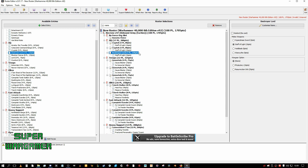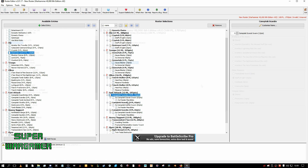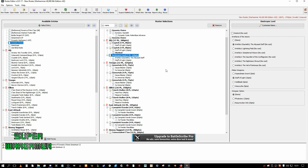What I'm going to do is put this Destroyer Lord in a Sautekh Outrider Detachment. He'll have the Sautekh Dynasty keyword, and so will these Scarabs. What I would do is give the Destroyer Lord the Abyssal Staff. I'll run him up with the Scarabs, do Mortal Wounds, and every turn shoot with the Staff that can do Mortal Wounds — and the Staff itself doesn't cost Command Points.